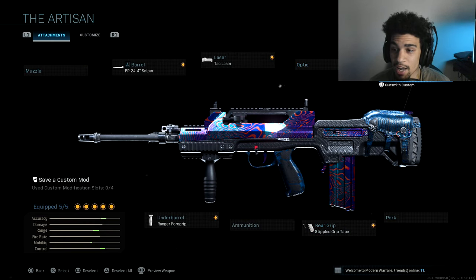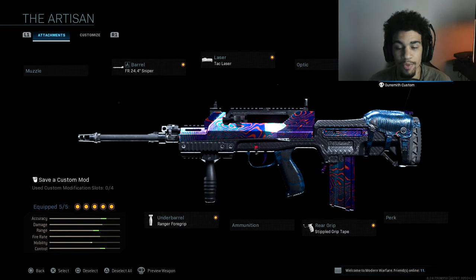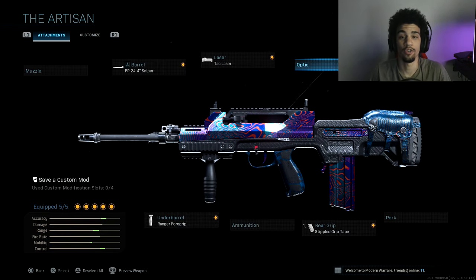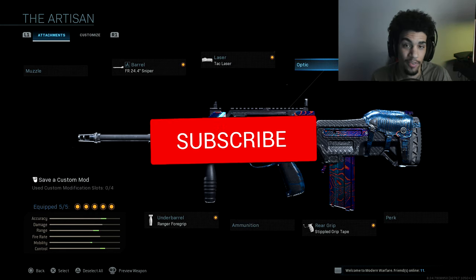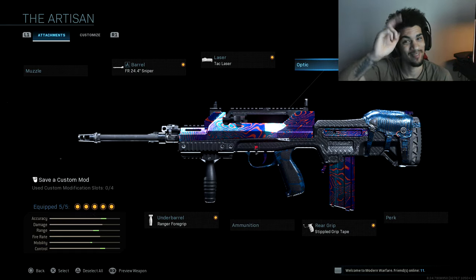Next attachment is the stipple grip tape for faster ADS speed and sprint-to-fire. Last but not least, the FSS tack wrap so we can aim faster. I hope you guys enjoy the video — drop a like, it helps a lot. Subscribe if you're new and turn on post notifications to stay up to date. Thanks for the recent support, take it easy!